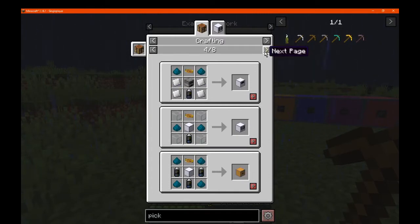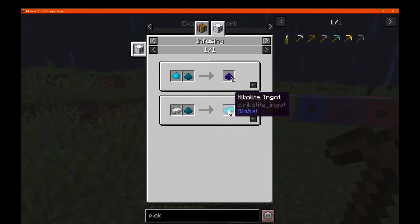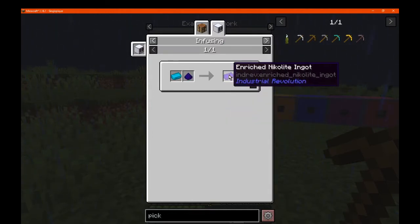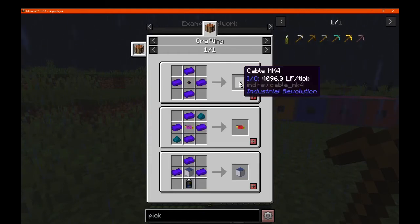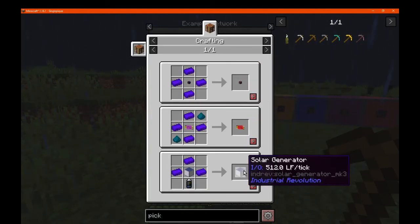Different circuits for different tiers of machines, as well as obviously being used for the enriched Nikolite ingot, and then an enriched Nikolite ingot for tier 4 stuff by the looks of things, or more powerful things like the solar generator.